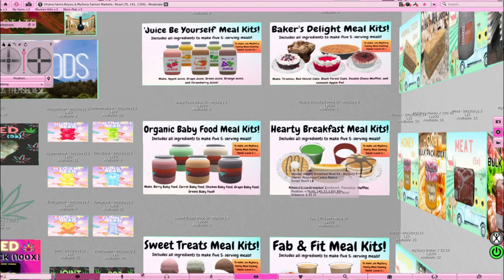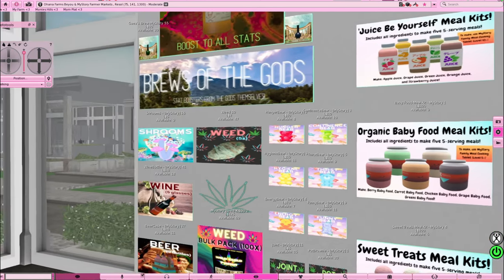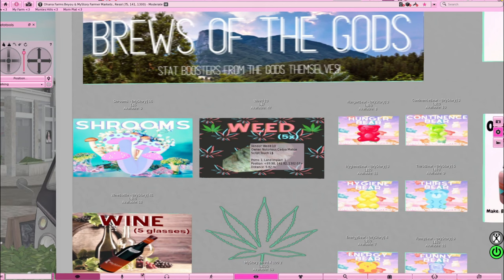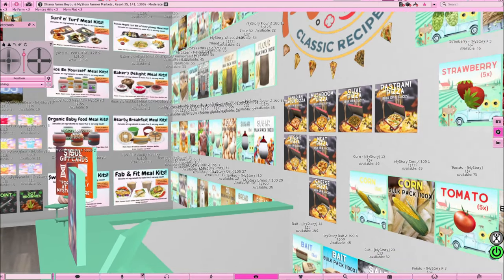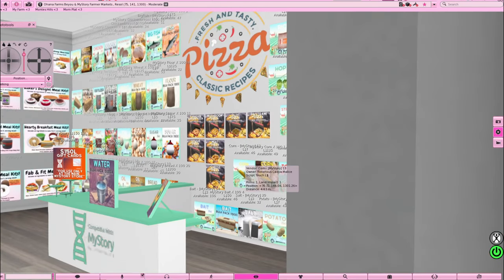The baby food meal kit includes all the ingredients to make five serving meals. They also have breakfast kits where you can cook and gain XP. Want to smuggle some weed? Seven Lindens. Rooms for five Lindens. Don't sleep on My Story, y'all. I'm showing y'all this so you can come here and get what you need without spending a ton of money. My Story doesn't have to be expensive — I come here, spend about 500 Lindens, and have everything I need.